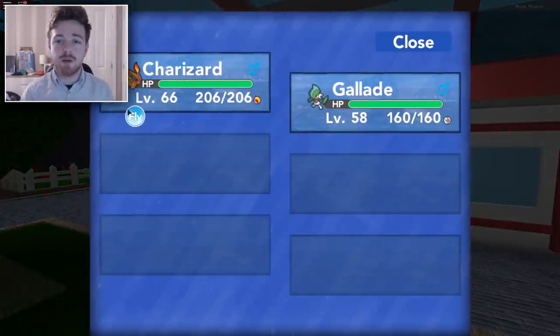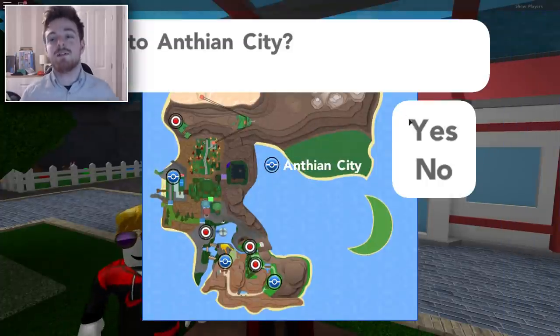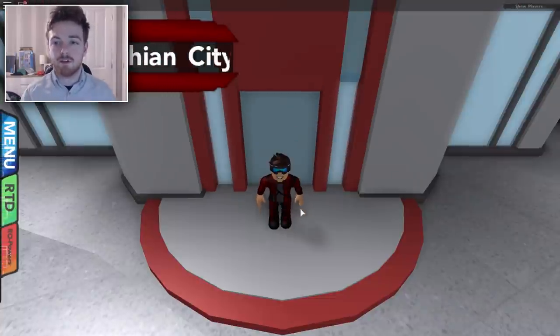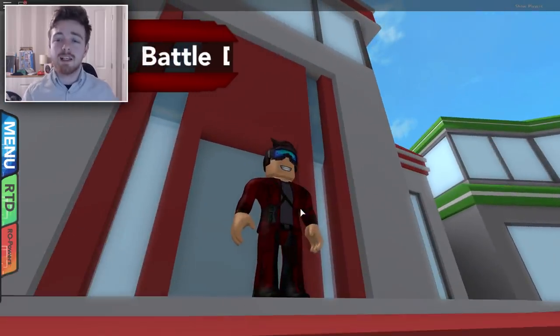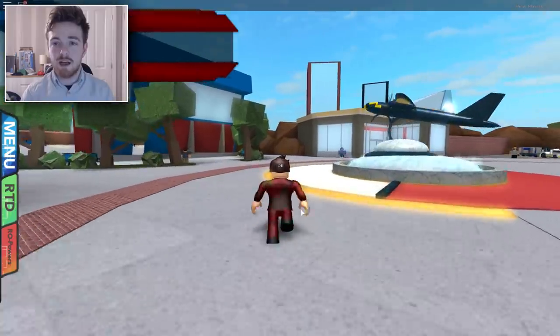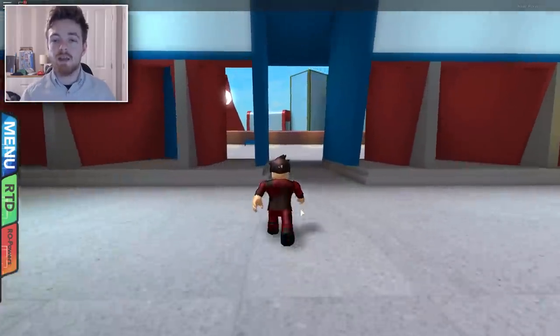So, the first thing we want to do is fly to a town called Anthean City. Just fly over there and once we get here, you will just be at Anthean City's Poké Center. Now, we're just going to follow exactly where I go in the game. So, just head towards this little plane statue and you should see this big kind of structure right in front of you — it's kind of like a walkway. Just go straight on through and now we should be in the next area of Anthean City.